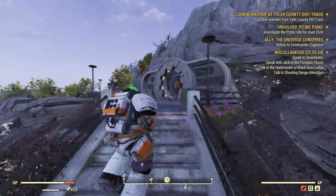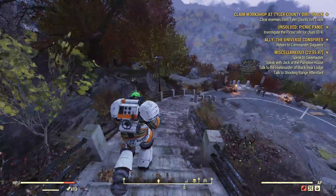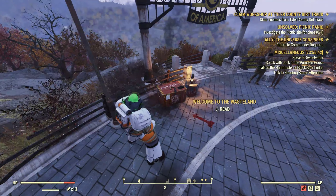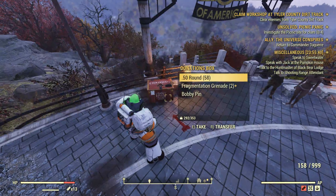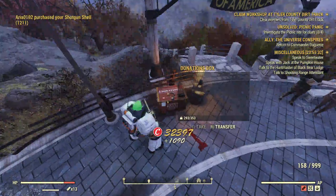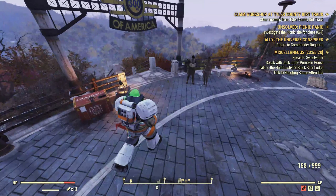When you leave Vault 76, you'll want to go down straight down the stairs, and there'll be a thing called a donations box. Your loot in the donations box will be different to my loot, and it's separate.